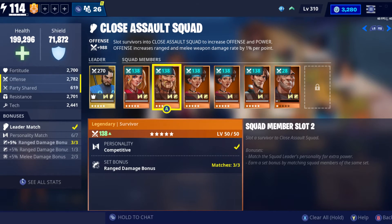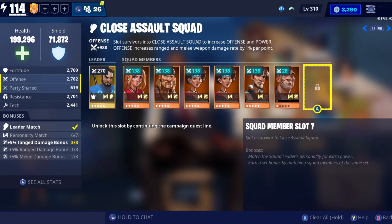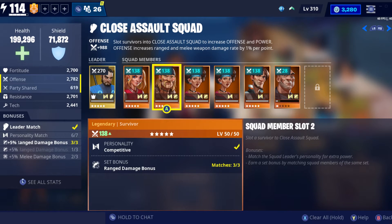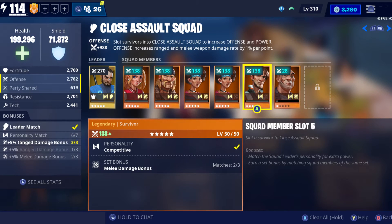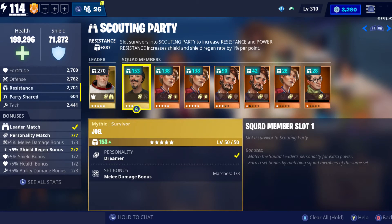The Close Assault Squad is another really good tab for me. I still have the last slot locked, but all the survivors have the right personality and either ranged or melee weapon damage as their bonus. The only reason I haven't leveled one of them up yet is because I have two with melee bonuses and I'm waiting to see if I can get another melee one to replace the ranged bonus survivor before that last slot unlocks.